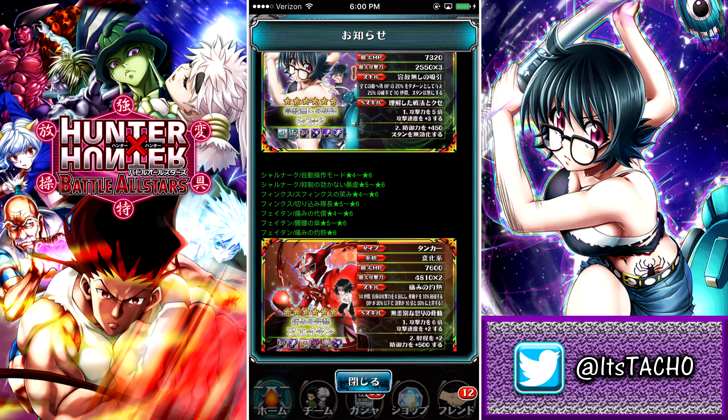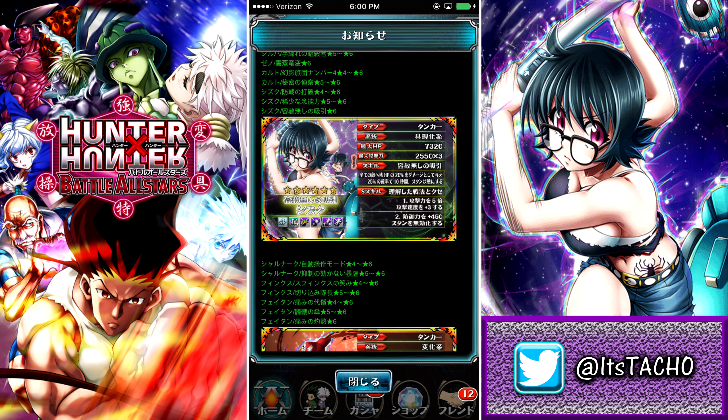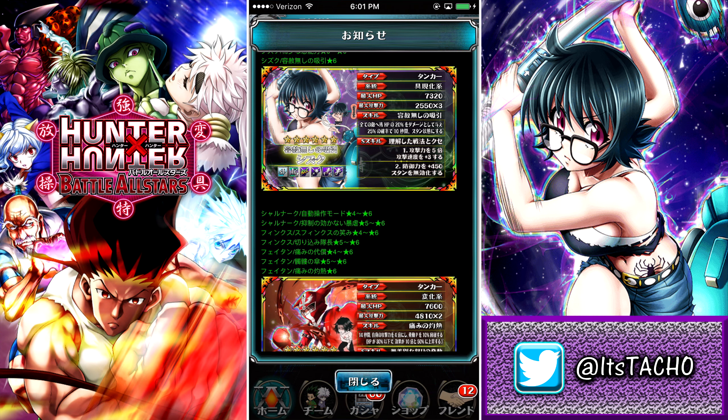Her support skill is five times damage, plus three speed, plus 450 defense, and no stun to anybody — very good support skill, really damn solid. As far as abilities go, she's got SP bonus, map heal level 70, all immunities, no stun, and stun duration up level 5, which adds 10 seconds to her stun. So she can actually stun people for 20 seconds if her skill kicks in with the 25% proc — that's really good. And then she has no push. This is a very cool unit, probably the best Shizuku card we have in the game right now.